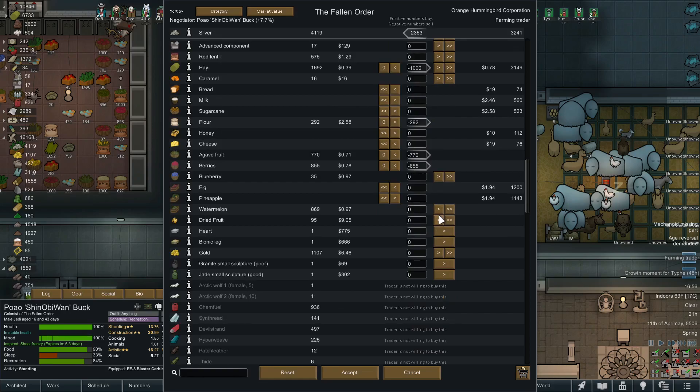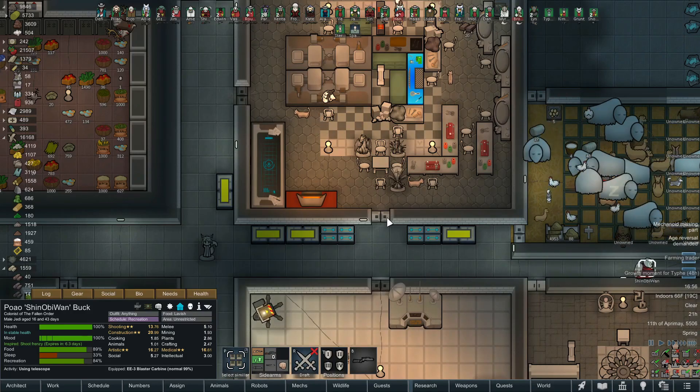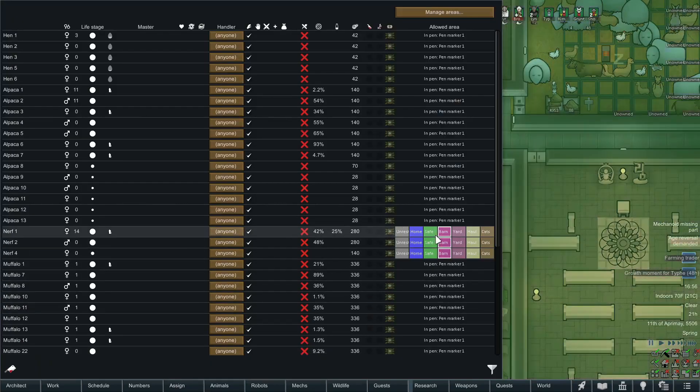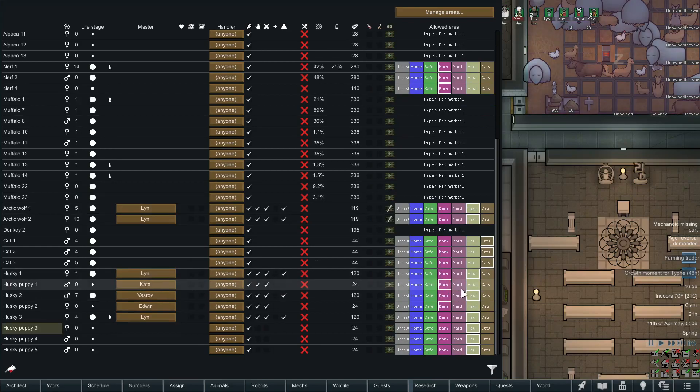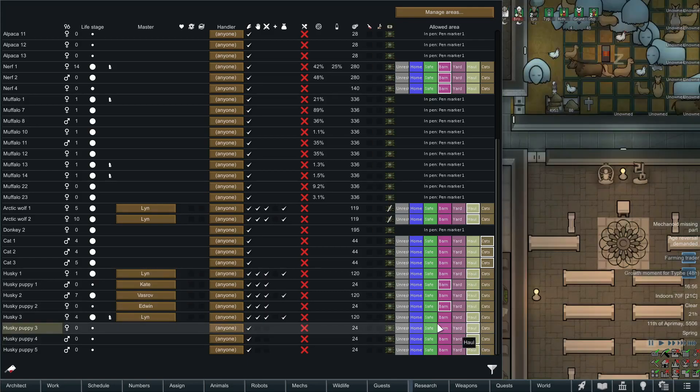I'll sell 1,000 hay, 200 flowers, all our berries and agave fruit. Now we're talking - they've got silver, dried watermelons, almost perfect. I'll accept it. Hey, look at this little puppy - I have a feeling you're in the wrong zone. Husky puppy - barn. We've got three puppies set to hauling, but they're not big enough to haul - get over there! We're getting quite a few puppies built up.